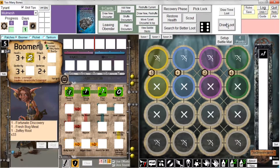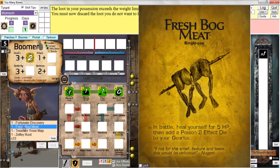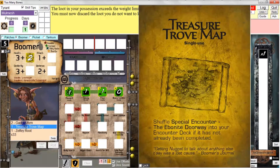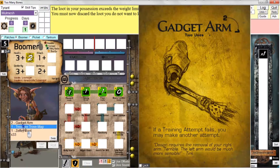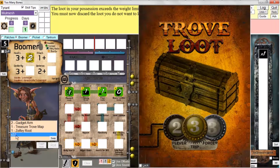As long as I'm here, let me indicate that if you draw too much loot, you will get a warning message about the fact that your loot is now in excess of the weight limit. So now I've got a gadget arm with two uses, a treasure trove map with one use, a Zelfie root with a single use, and this trove loot card where I cracked one of the locks.